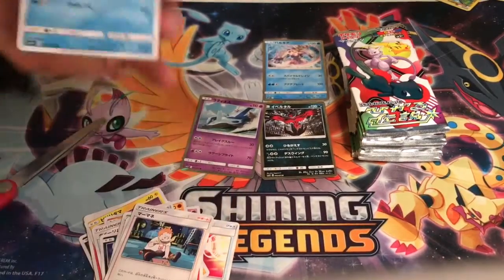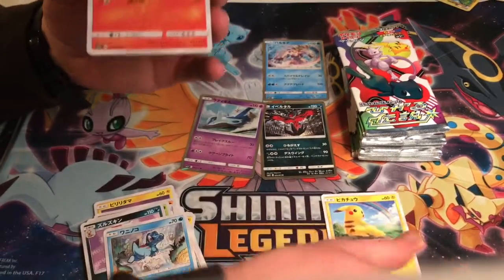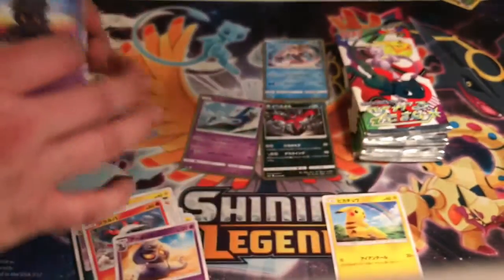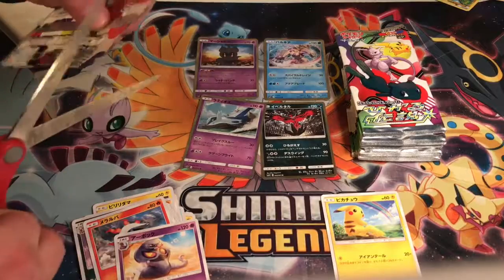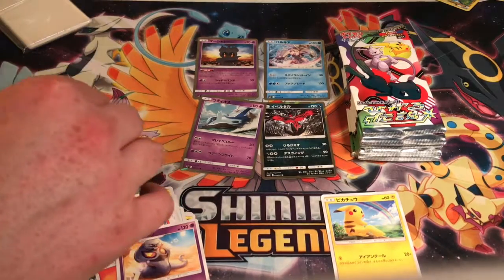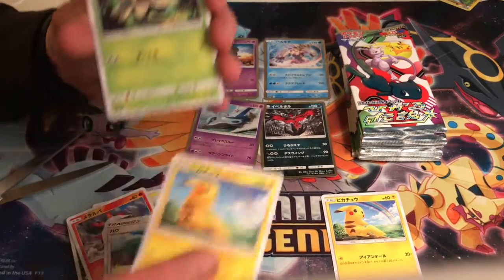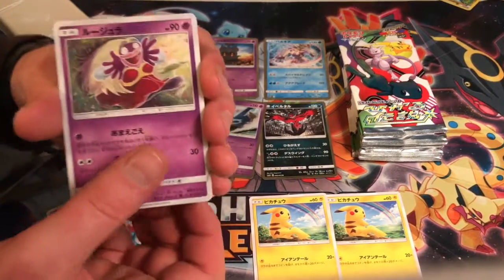Pikachu is definitely a hit. Marshadow — look at that, that's a beast looking Marshadow. I know it is a very new Pokémon but regardless it is straight beast mode. I just got off work and got this in the mail today. It took like a month — the other one came in like two days ago but they both took forever. Pikachu times two — I mean it did come from Japan but I don't know why it took that long.